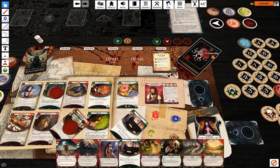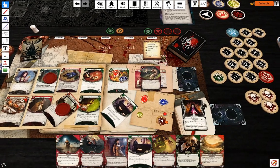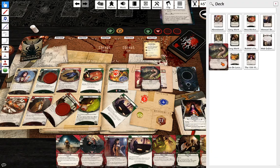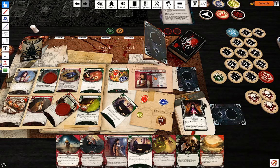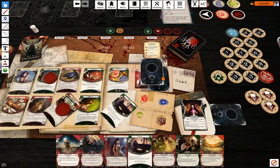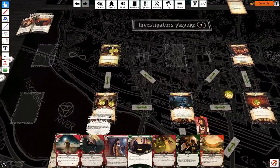Second action: do it again. Minus two — do I want to cancel that? Minus two is fine. I'm going to play one Lucky here and one Lucky here, so I'm at five — and I'm going to get that clue.